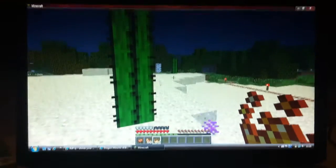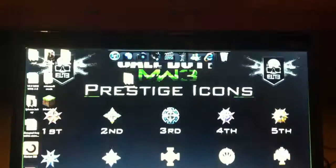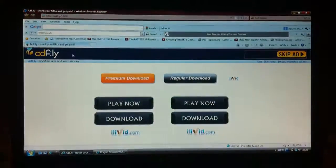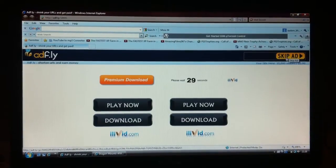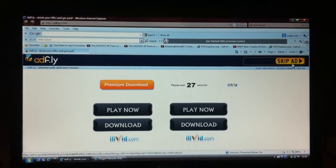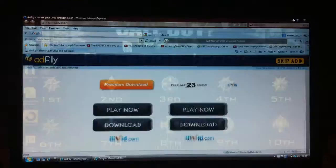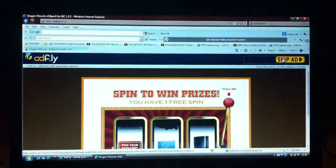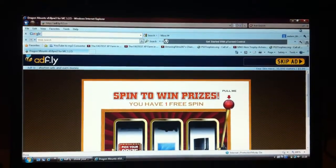Now, how to do the glitch. So what you want to do is download these two — they'll be in the description. One of them is mod loader and the other one is the dragon thing. So you want to save them to desktop. Make sure you have WinRAR.